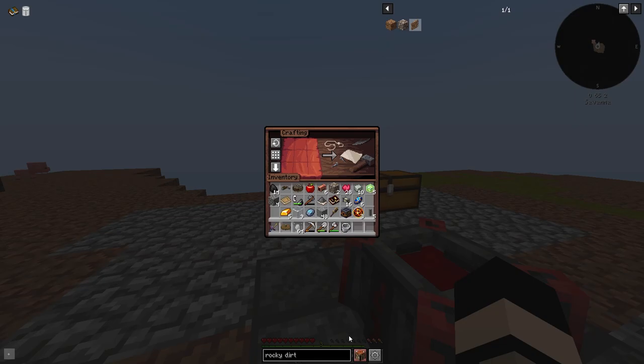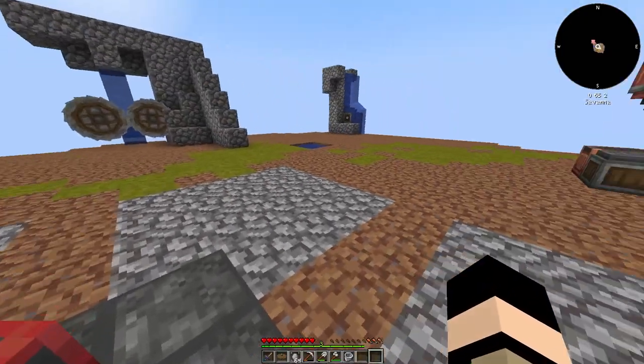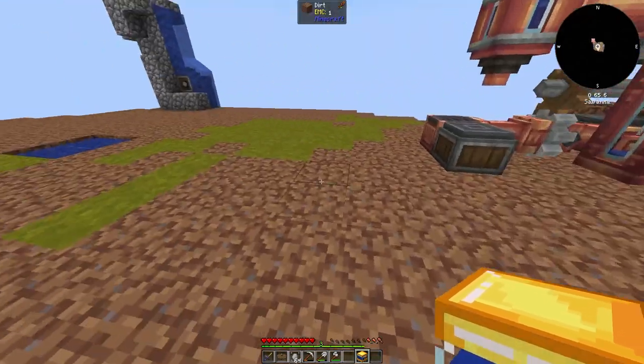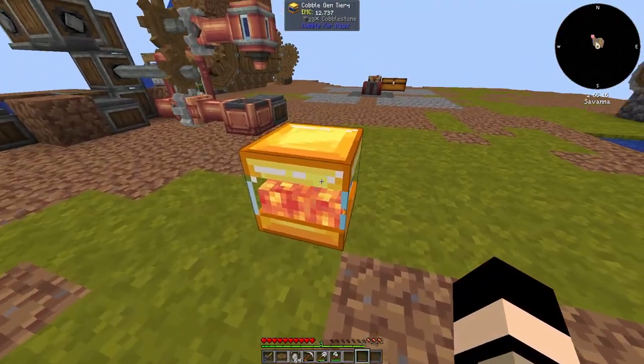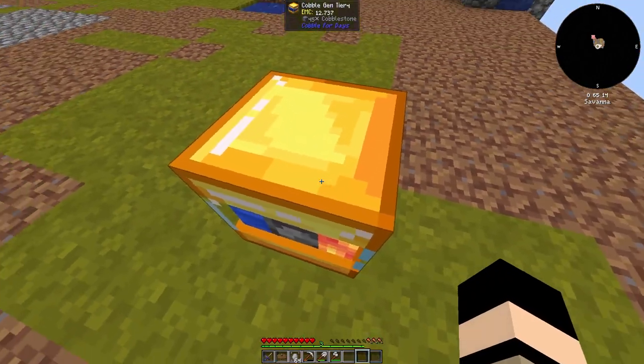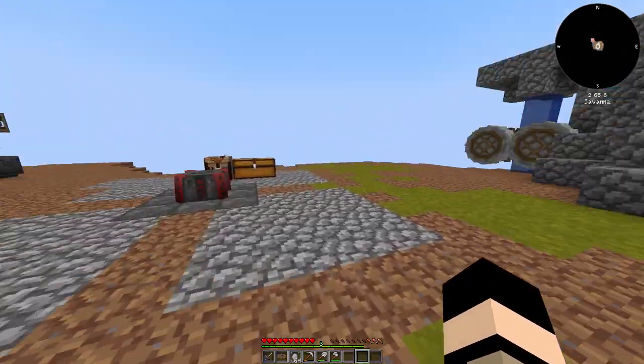Now what else do we need for a cobblestone generator? We're probably going to do a tier four just because it's easier - glass and water bucket. We've got glass and a water bucket. Now I don't know how these work. Let's place it here. So that's just going to generate cobblestone obviously. It says it's doing a number of cobblestone, but I don't know how I'm supposed to collect it. I'll leave it for now and we'll see.